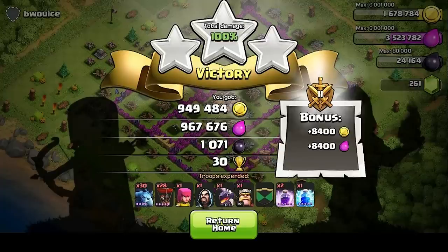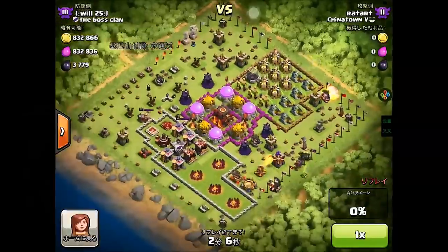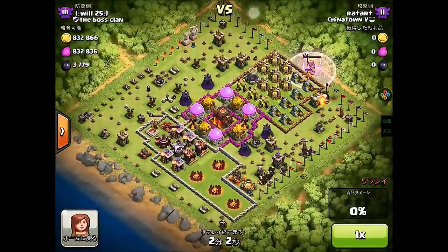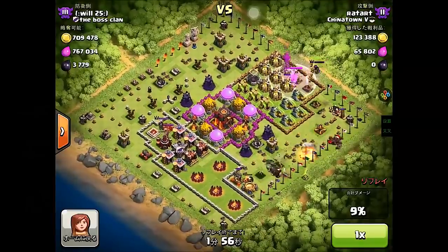Coming in at number one is a man with almost a million each — that is amazing — however it is a picture, so I'm going to move on to the next one. That is Rattart from Chinatown, and he's got 800,000 each, making him next in line for my top number one spot. Let's see how he does it — a moment of silence will be given to this attack, so sit back and enjoy.